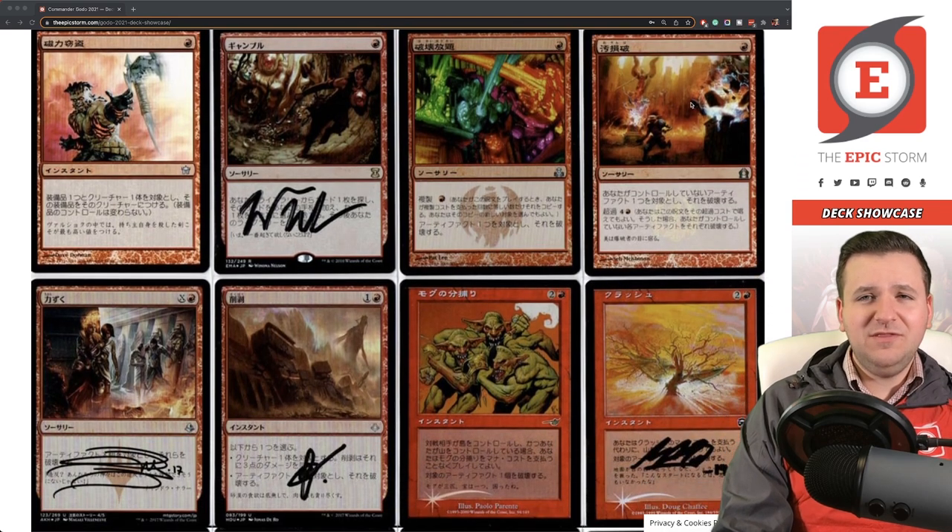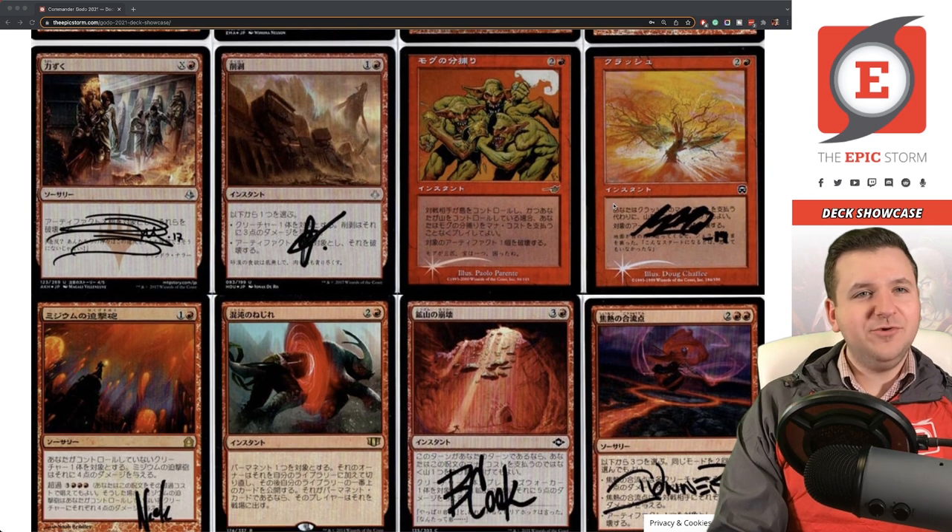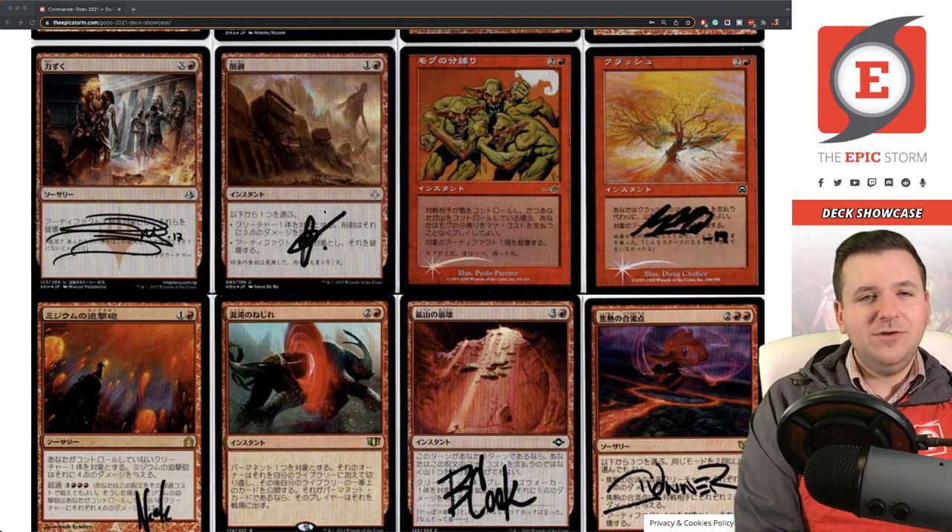Vandal Blast by Seb McKinnon — I'd like to get this signed at some point. Seb does one or two signings per year and I always seem to miss them, which is my own fault. By Force destroys a bunch of artifacts, and it's scalable, which is nice for Commander. Abrade — I bought this one already signed. I have three more out being signed so I'll end up with a weird hybrid signature set.